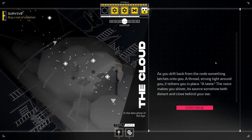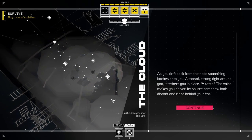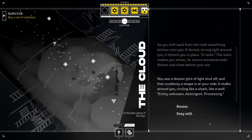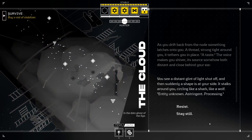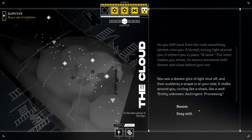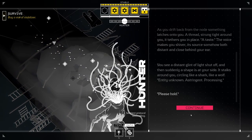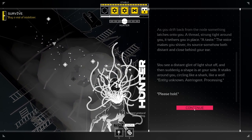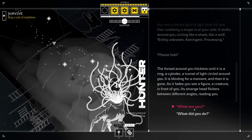As you drift back from the node, something latches on to you. A thread strung tight around you, tethering you in place. 'A taste.' The voice makes you shiver, its source somehow both distant and close behind your ear. You see a distant glint of light shut off, and then suddenly a shape is at your side. It stalks around you, circling like a shark. Like a wolf. Entity unknown. 'Astringent. Astringent signature. Processing. Stay silent. Please hold.' A tunnel of light circles around you. It is blinding for a moment and then it is gone. As it fades you see a figure — a creature in front of you, its strange head flickering between different angles. Reading you.